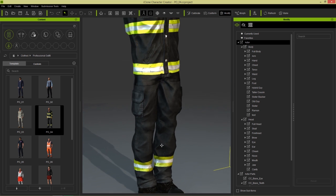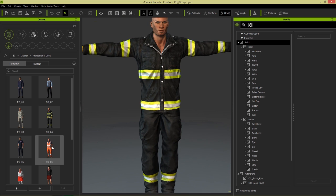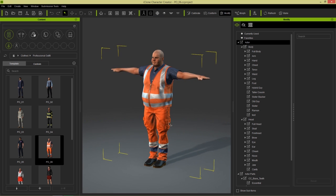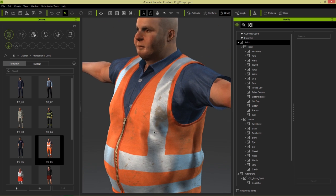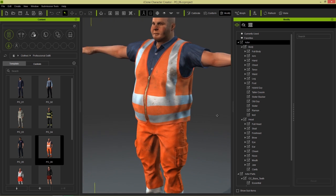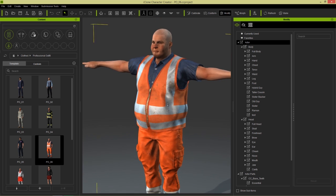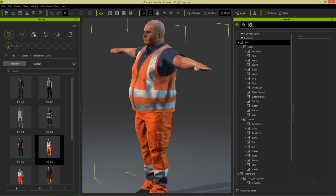So it's pretty much the same base just different styles. Let's take a look at one final one — this construction worker right here and then we'll get to customizing him. So you can see again the same cargo pants and this one has a nice detail on the zippers and everything. So like I mentioned, that's a hallmark of this pack: the incredible attention to details on the seams and textures and everything like that.